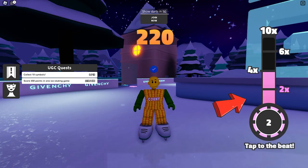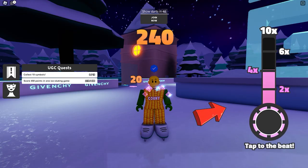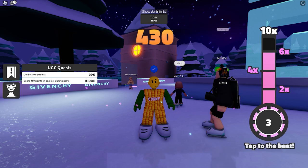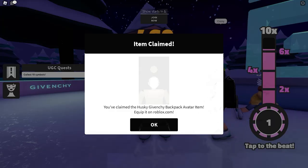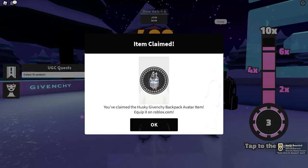You'll get a multiplier after a certain amount of time when you perfectly do the tapping. Keep doing this until you reach 450 points, which you can see on your left screen. We finally got the badge and the free UGC item.